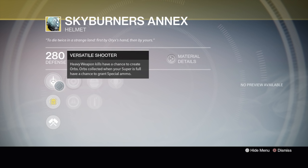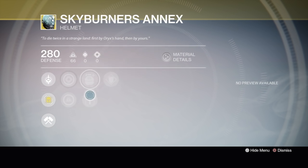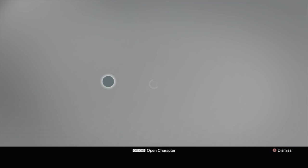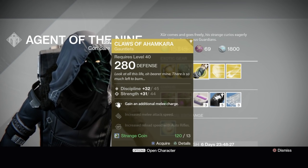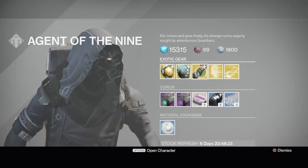I'd probably pass on the Skyburners Annex — I don't use it at all on my Hunter. I use Graviton Forfeit and Mask of the Third Man for my Hunter helmets. But if you do buy it, use glass needles to get Inverse Shadow for PvE. Alright, Claws of Ahamkara — these are the year-two versions. You gain an additional melee charge for Warlocks.